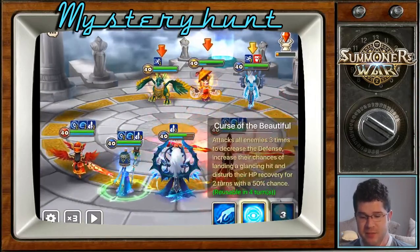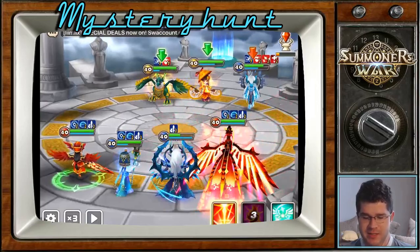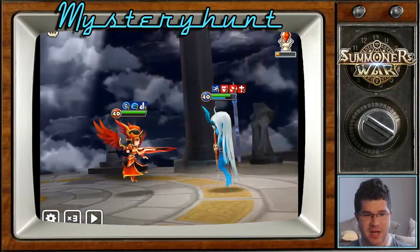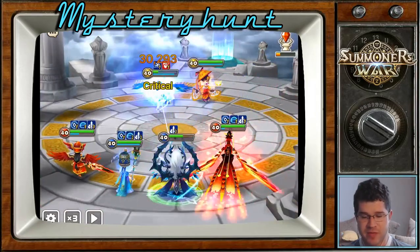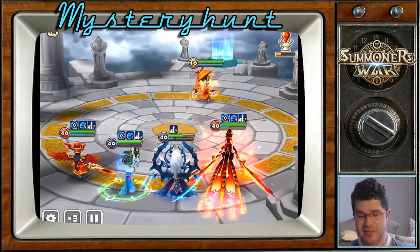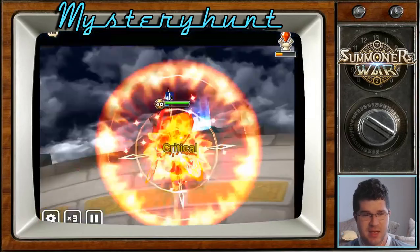I feel like it has a little bit of insurance if things go wrong with the res. It's useful a little bit — the res is not great, but it's useful. My nukers all have a little bit of survivability in that Theo has what seems like two lives and Perna has two lives. So it's kind of nice.